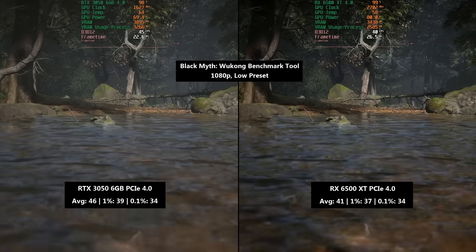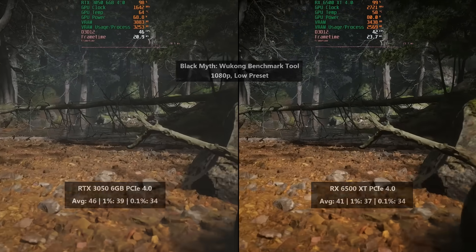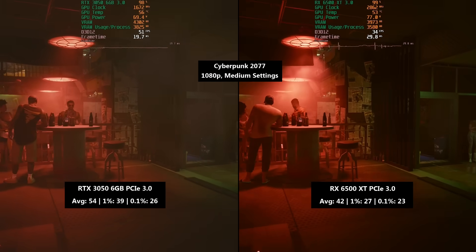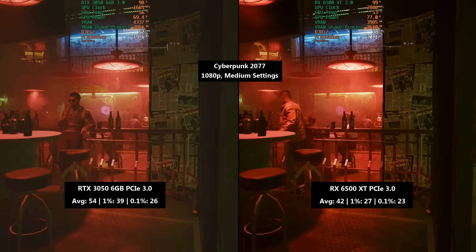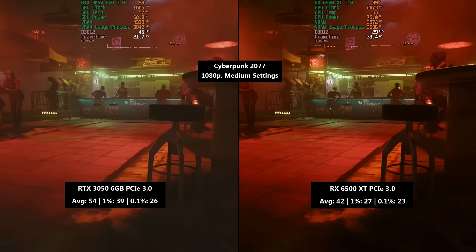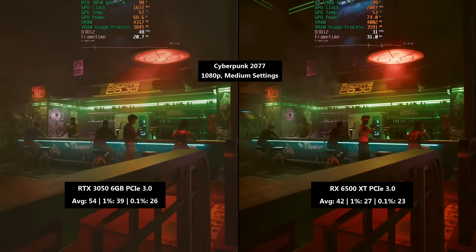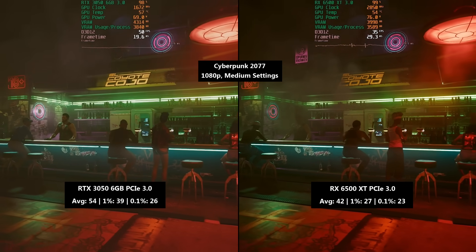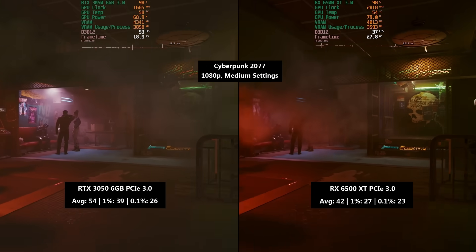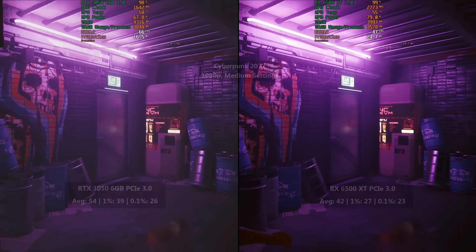Now it's about to get a little worse as we switch to the PCIe 3.0 results. The 3050 wasn't really affected by the change to PCIe 3.0 — not as much as the 6500 XT — because it has 8 PCIe lanes instead of 4. In Cyberpunk, the 3050 again averaged 54 FPS with a 1% low of 39 and a 0.1% low of 26. The 6500 XT this time hit 42 FPS with a 1% low of 27 and a 0.1% low of 23 — a much less consistent experience, and it definitely felt like it too.